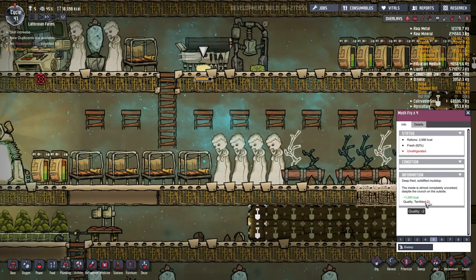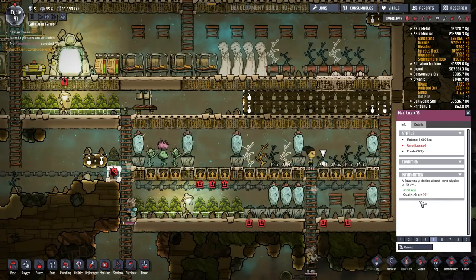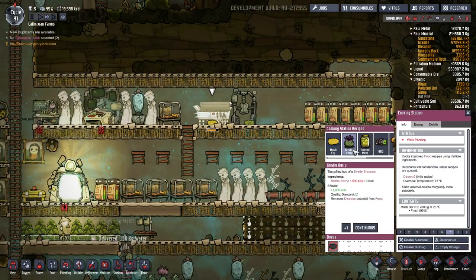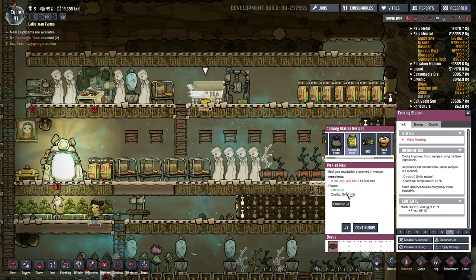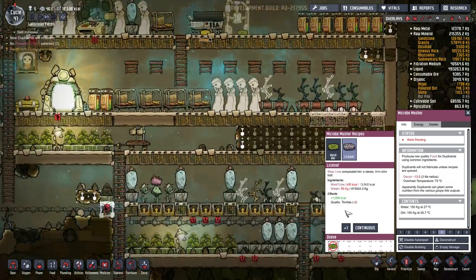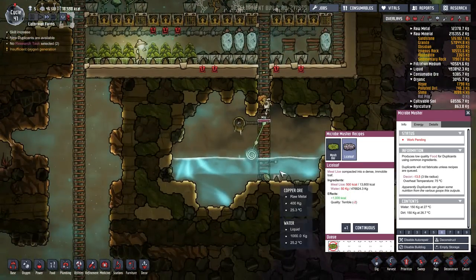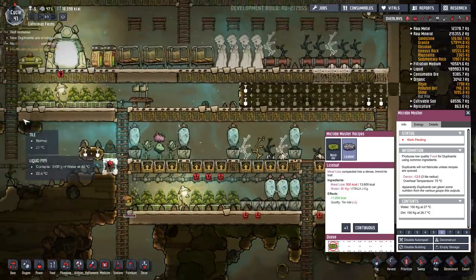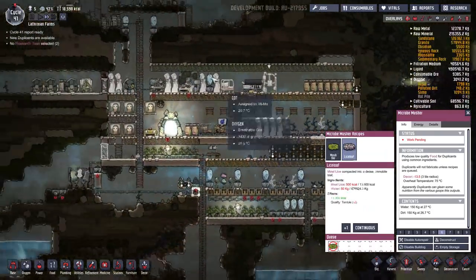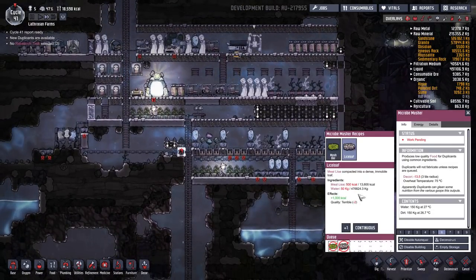The mush fry is terrible, but at least it isn't upsetting people, unlike the raw food such as the meal lice, which is grizzly. Can we actually use the meal lice for anything? We can make pickled meal lice, which apparently don't go off. However, it's just as bad quality. We can also make the lice loaf, which does increase the calories and makes it a better quality, and once again just requires water. But sadly, meal wood is not a permanent source of food, unless you do that thing when you uproot it near the end to get the seed and then replant it — but that's very manual and clearly not working as intended. So I may simply avoid that. But for now, I will make lice loaf.